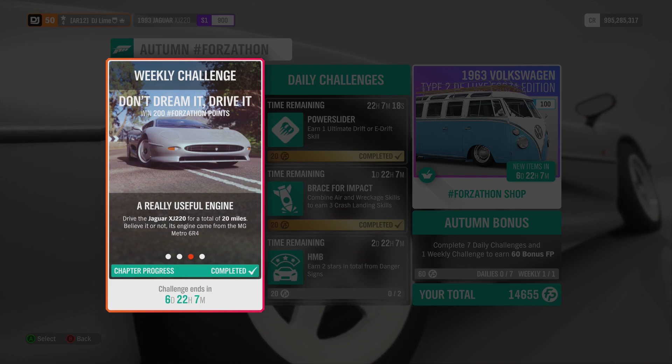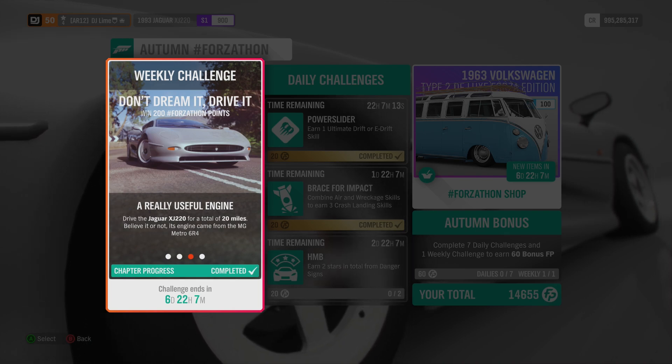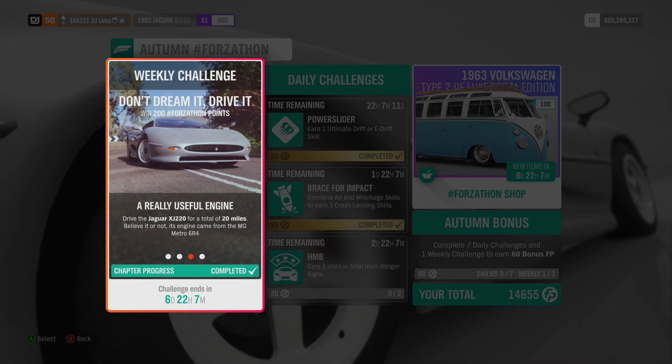For the third challenge, you need to drive your XJ220 for 20 miles across the map. I would just blast up and down the highway a few times until you unlock it.